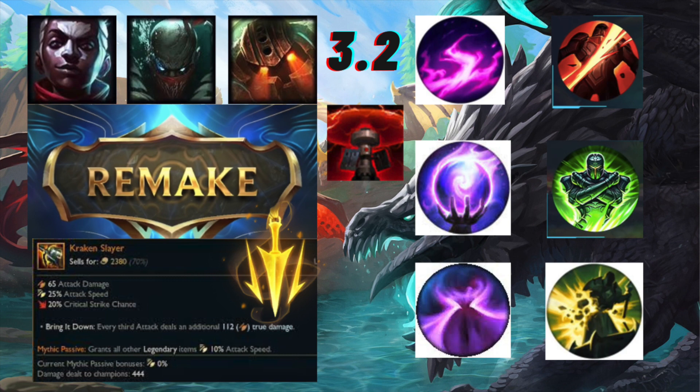The other new keystone rune is Kraken Slayer. In PC, as you can see from the picture at the bottom left of the screen, it's a mythic item with 65 attack damage, 25 attack speed, and 20% critical chance. It has a passive where every third attack deals additional true damage, and a mythic passive where every other item you get gives you 10 attack speed.